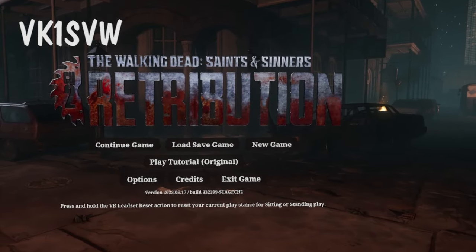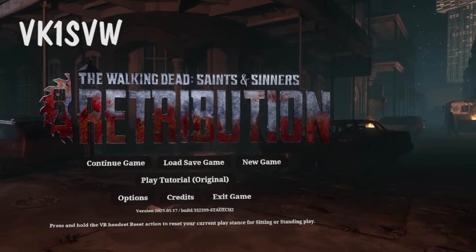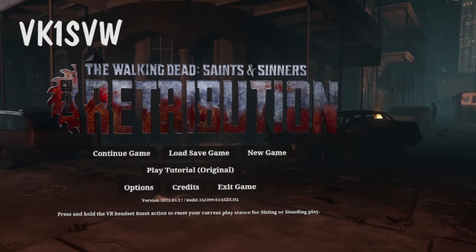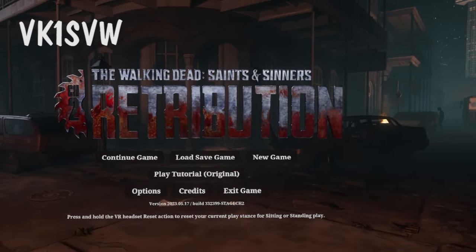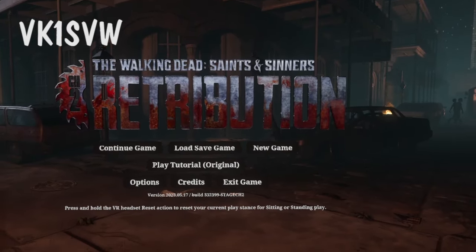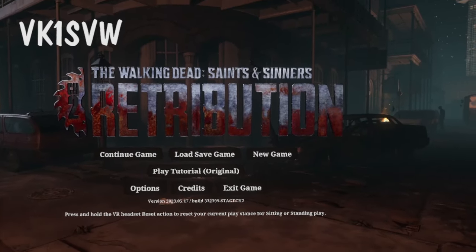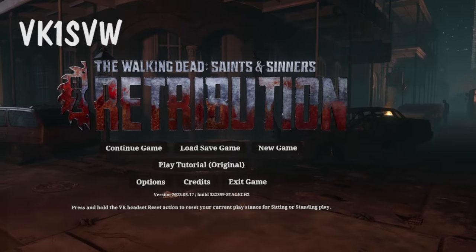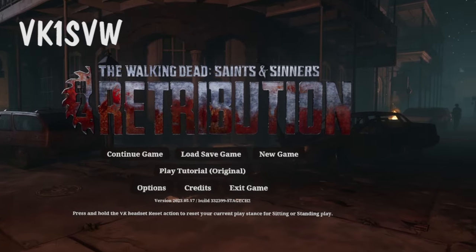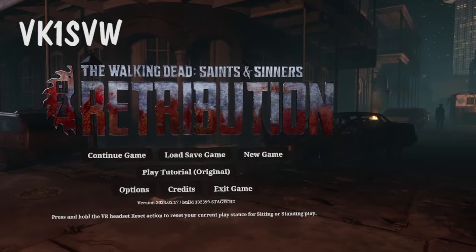Hey everybody, Substatica here with another save import code for The Walking Dead Saints and Sinners Chapter 2 Retribution, and this is a good one. This save import code is going to make available some weapons and items that are not accessible in the native game, and you'll be able to get these items on Quest, on PC VR2, and on Pico. Now I know those platforms have been kind of left behind as far as mods go, so this is going to be a little taste of the extra stuff that's in the game that you cannot unlock.